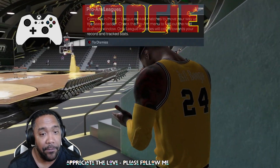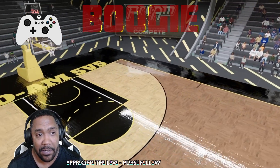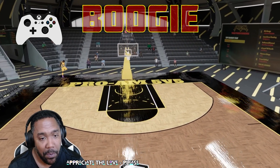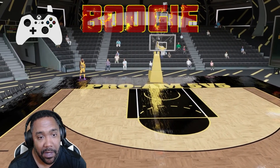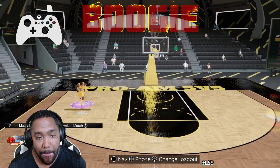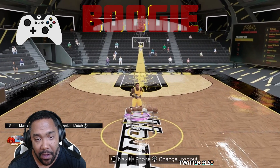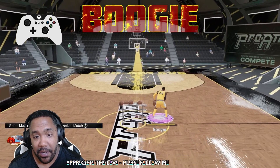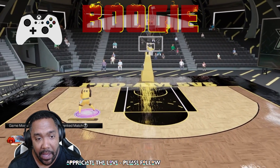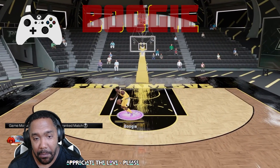If you do not have a Pro-Am team or you're not part of one, just create a dummy team in the Pro-Am menu. That way you can get to the Pro-Am gym and actually play around with your dribble moves and different shot animations. The only thing that sucks is to change your animations you actually have to leave out and come back.